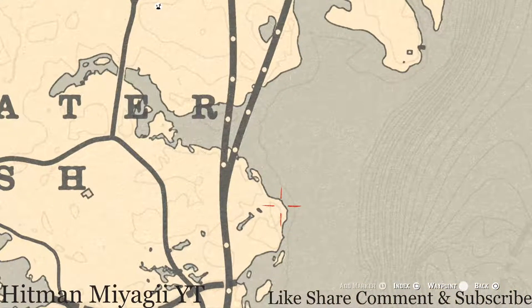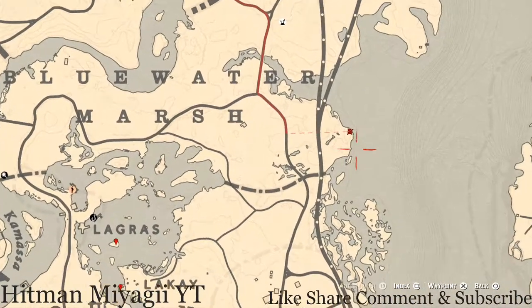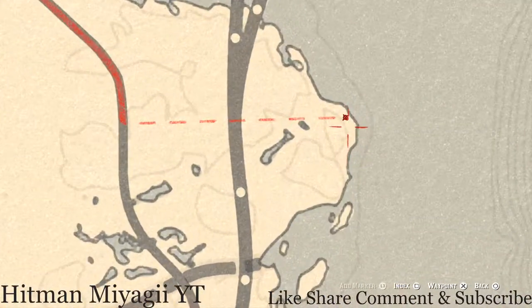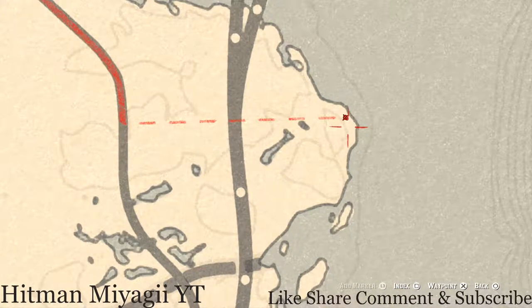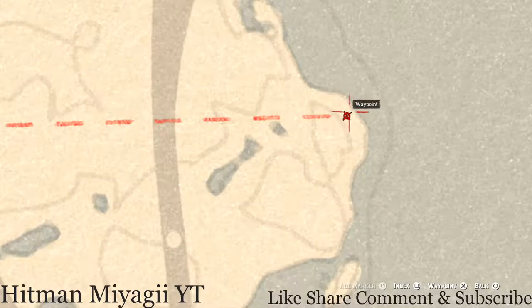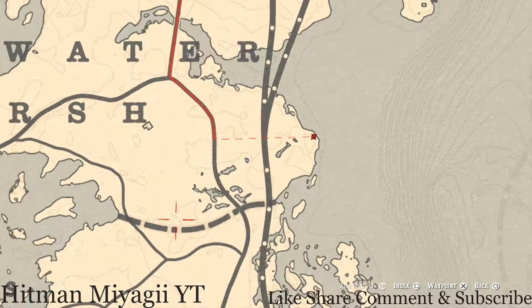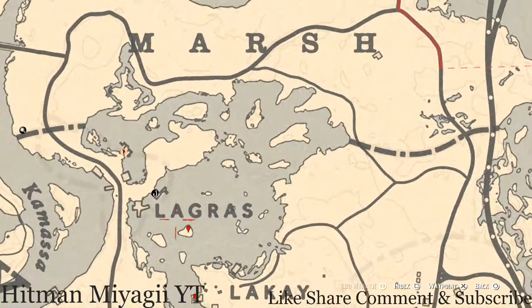Right here at this location on the map, right next to the Blue Water Marsh logo or wording, pull out your metal detector once again and you guys will get a random fossil. This fossil is randomized — I cannot tell you what it is. Remember it's right by this dark line and the shoreline right here in this area.